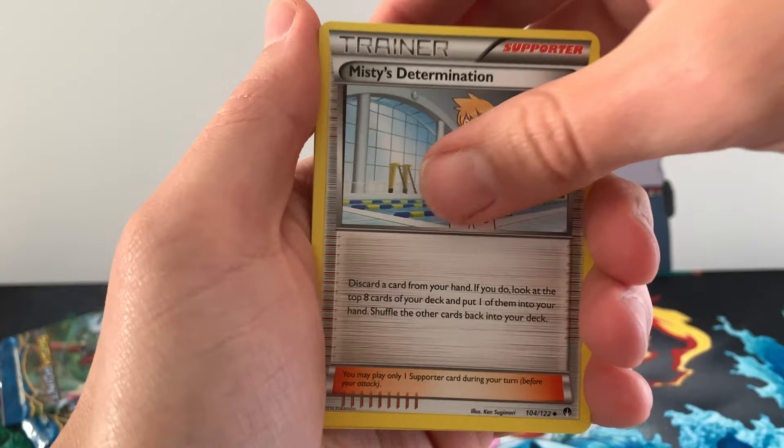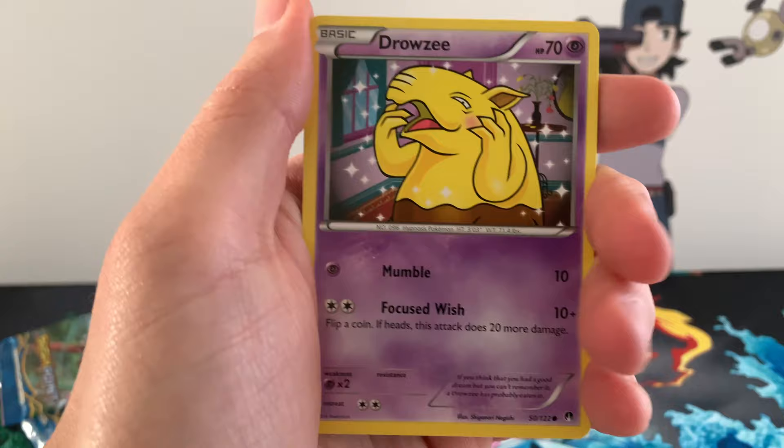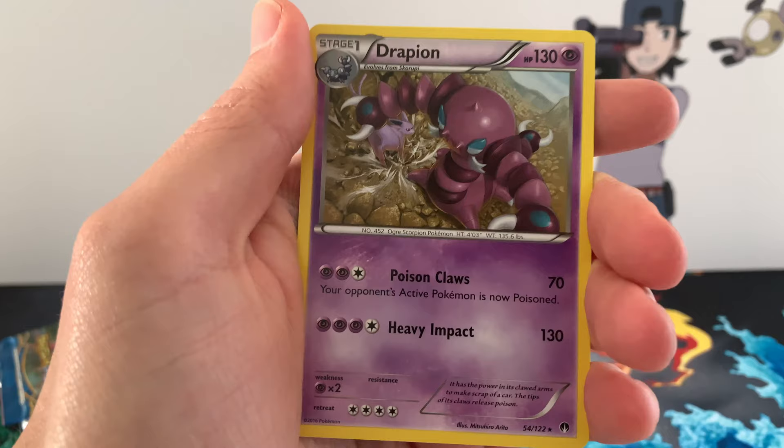A Bursting Balloon. Gyarados Spirit Link — I would love a Mega Gyarados. Misty's Determination. We got a Psyduck, we got an amazing Clefairy artwork with the Drowsy on the back. Slowpoke with some Ducklett, we got Drowsy, we got Shellder. Ooh Pangoro — yeah that's a Rare Reverse so that is really awesome. Wow look at him, he's just smashing through the card actually. Very cool artwork. And for the Rare...